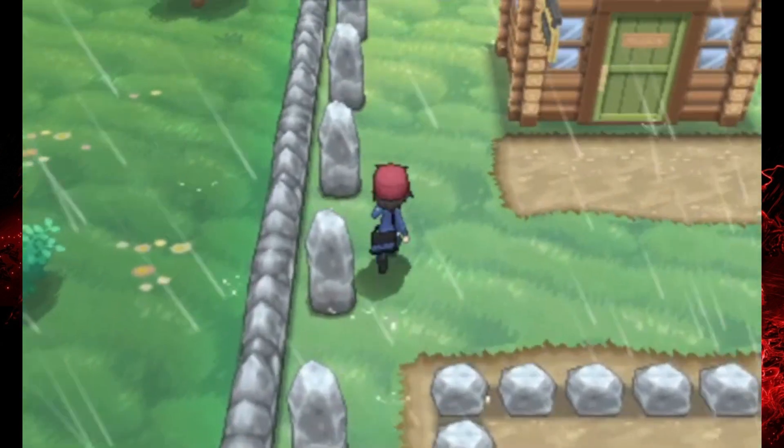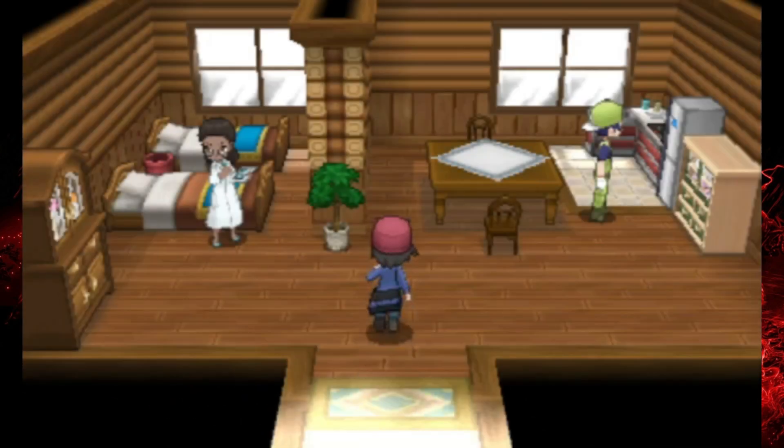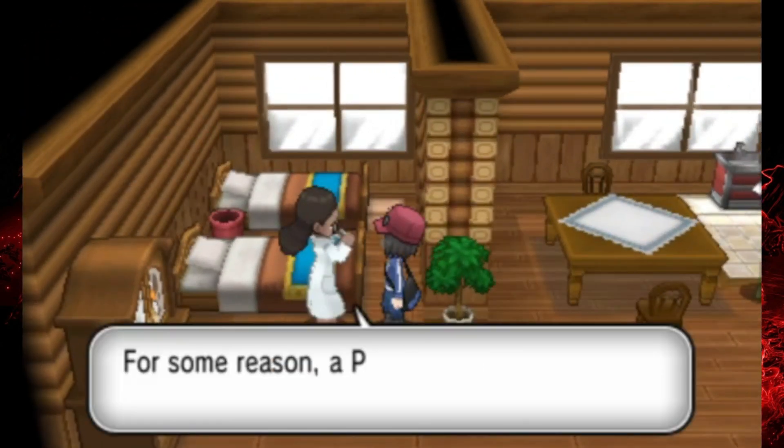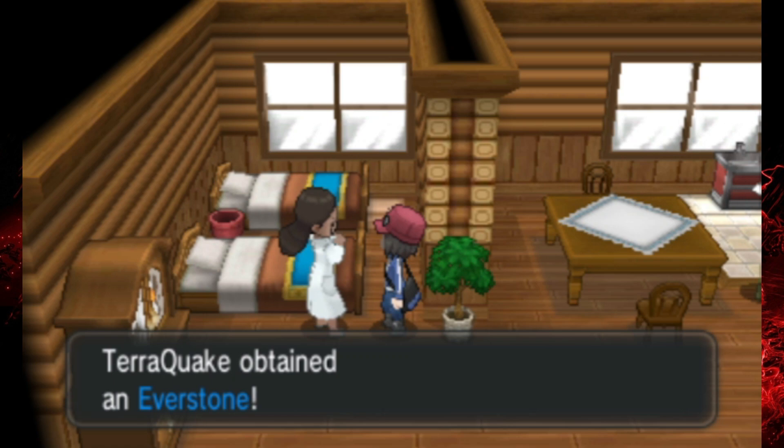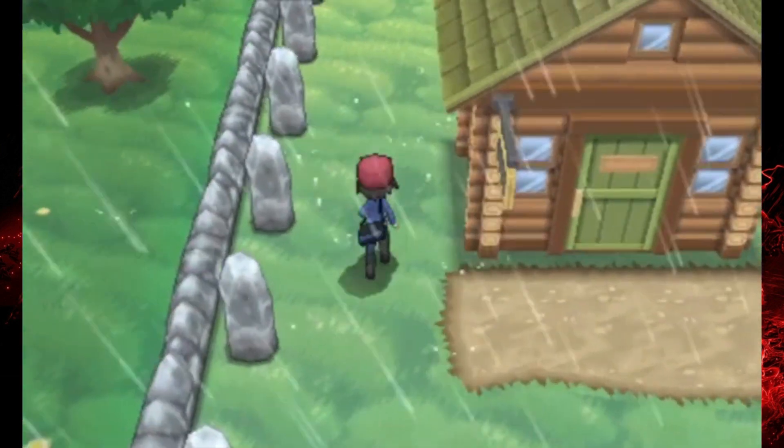I think there's only two more items for us to get. One of them will be in this house — yep, here we go: an Everstone. An item that I don't think I've ever used and I don't think I ever will use, because who wouldn't want to evolve their Pokemon, you know?